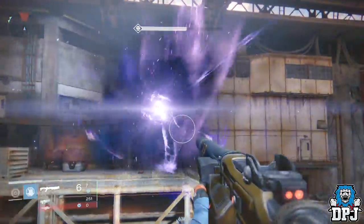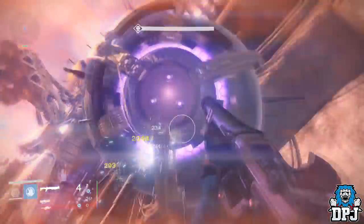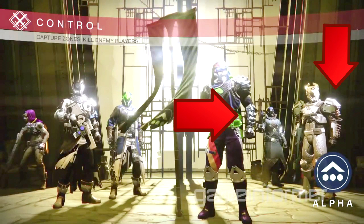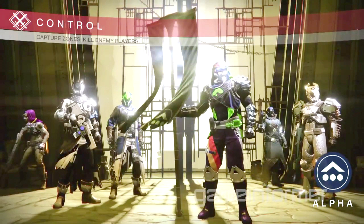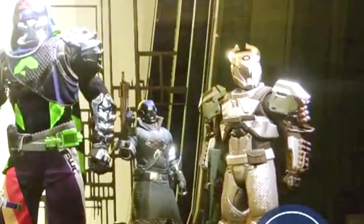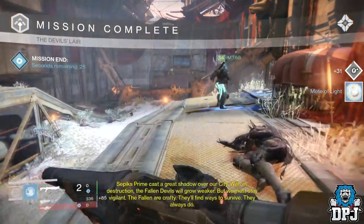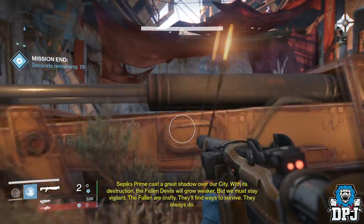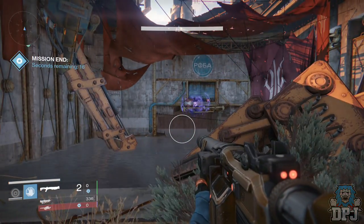Now on to exotic armors. As I stated earlier, Game Informer mentioned at least six exotics for each class. The following image is taken from the Game Informer Taken King video — we see a quick instance of a crucible match on the initial startup. We see the team surrounding the flag. Check out the Hunter holding the flag and the Titan on the far right's gauntlets. Although nothing has been confirmed on these two gauntlet armors, they do look very exotic in design. Could these be the first exotic armors we see from The Taken King? Only time will tell. Stay tuned for much more info as it comes.